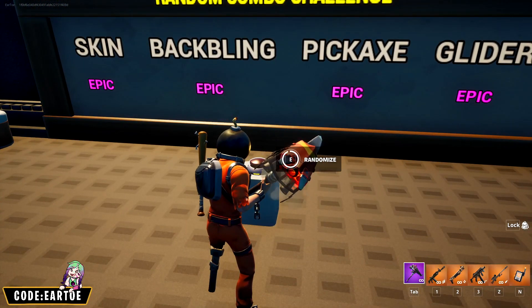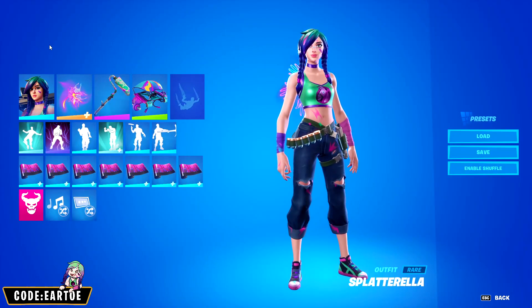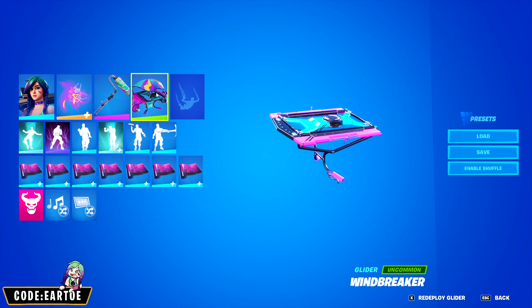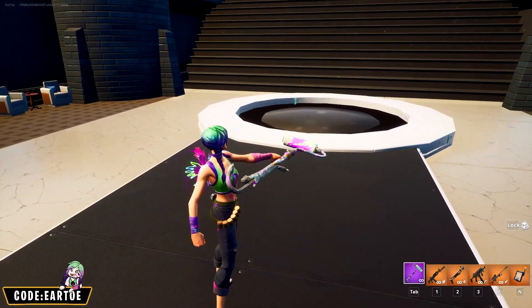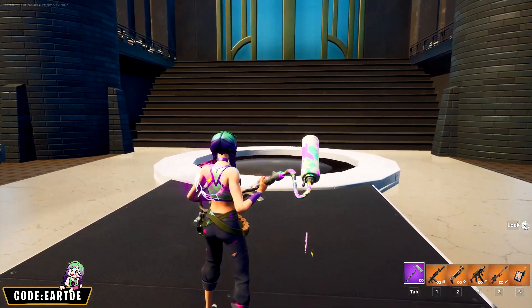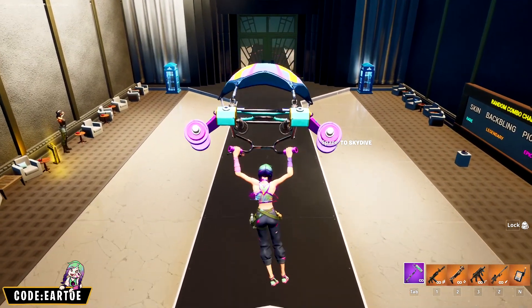Hopefully something different this time — not all epic! We got a rare skin, a legendary back bling, an epic pickaxe, and an uncommon glider. Nice coincidence: I'm using my main skin Splatterala for the rare outfit, Hands of the Galaxy for the legendary back bling, Renegade Roller for the epic pickaxe, and Windbreaker for the uncommon glider. Fun fact: when Splatterala was first introduced I actually used the Renegade Roller with her — it's a paint roller and she's covered in paint, so the theme is fantastic. The Hands of the Galaxy is just for the color scheme, and the Windbreaker glider I use very often with her.